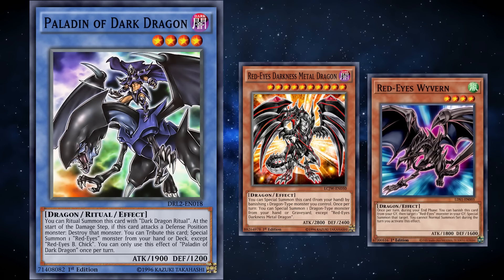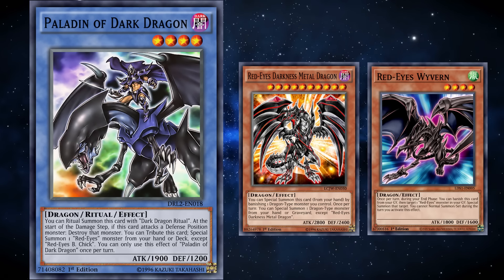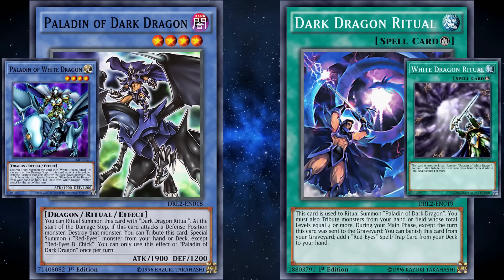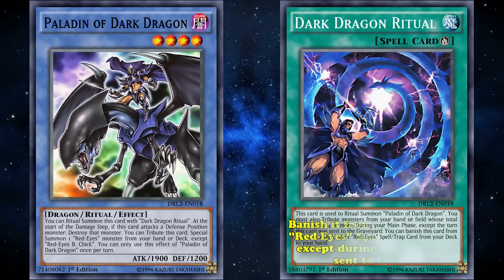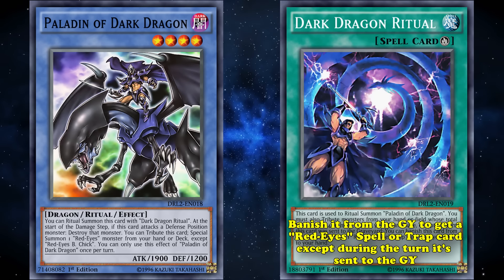Cards like Red-Eyes Darkness Metal Dragon or Red-Eyes Wavering could also be summoned off Paladin of Dark Dragon's effect, leading to a wider variety of plays. Dark Dragon Ritual was also similar to Paladin of White Dragon's ritual spell, White Dragon Ritual, except you Ritual Summon Paladin of Dark Dragon, and get the bonus of being able to banish it from the graveyard to get a Red-Eyes spell or trap card from your deck to your hand, except during the turn it was sent to the graveyard.